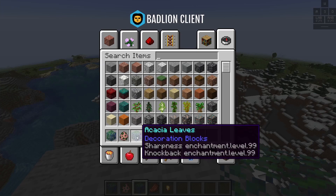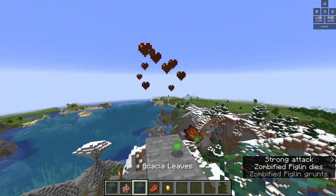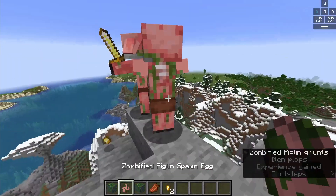So now you'll see that it has knockback and sharpness, and you can just place them down — and they're gone. If you're paying close attention, you can kind of see their body just fly. It's pretty fun, actually.